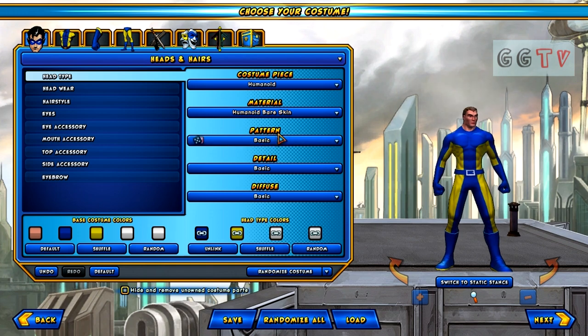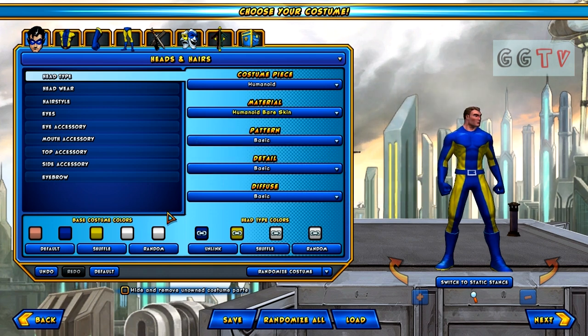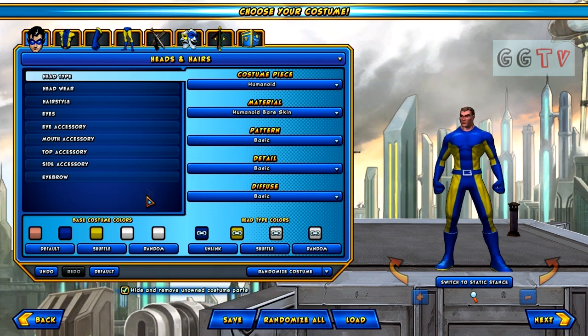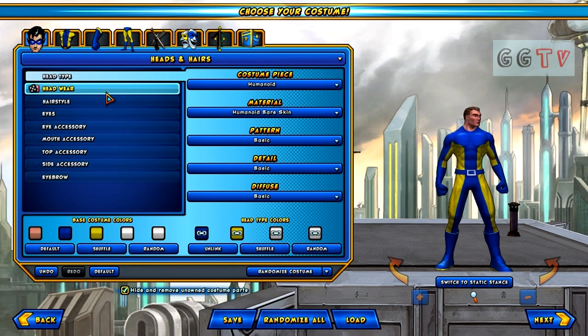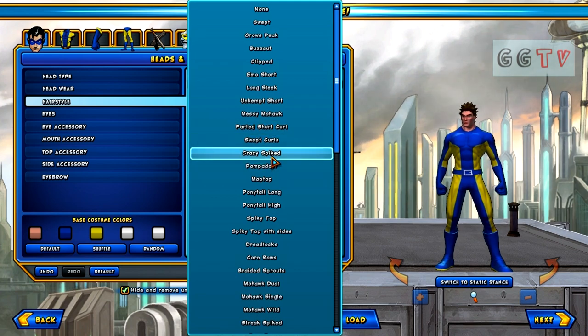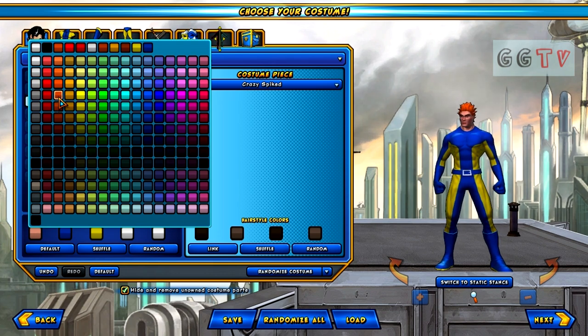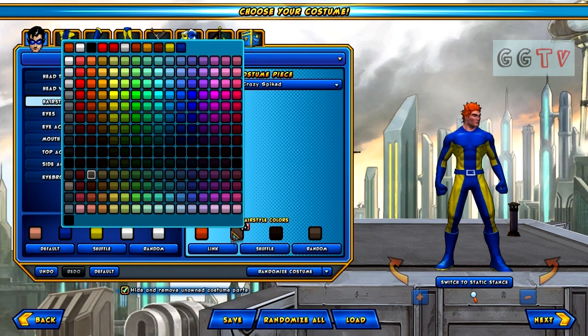You can also buy customizable parts of the hero with Cryptic Points, but I'm not gonna pay for any of those, so we're just gonna click hide and remove them. We're gonna go to hairstyle, pick our hair — I'm gonna go a bit wild and go with crazy spikes. As you can see there's quite a lot of colors to pick from, so it doesn't exactly leave you with a limited option. You've got different shades of each color, which is nice, and we're gonna go with a bright orange. You can also pick tints in your hair as well.